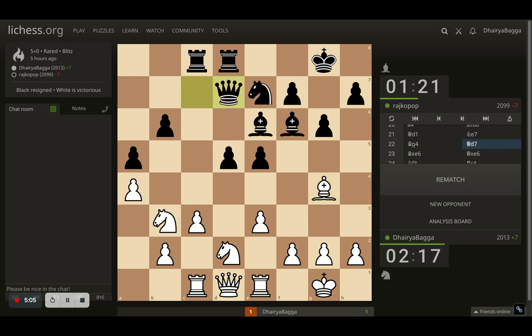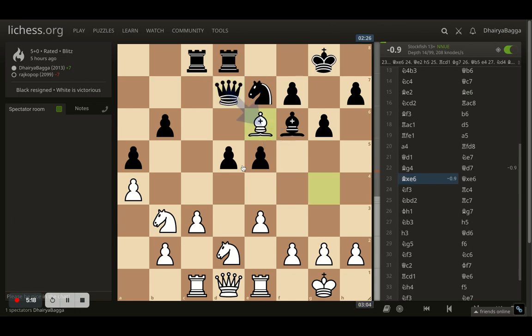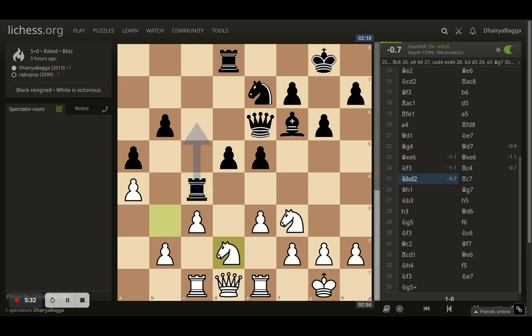Opponent plays queen to d7. We are close on time as well — 2 minutes 26 seconds against 3 minutes 7 seconds. Here I took, opponent takes back with the queen, and I went with knight to f3, just making sure that if the pawn moves forward, I have the open square again with the knight. Opponent gets rook to c4. I get my knight backwards onto d2, attacking the rook, also defending the pawn with the discovered move of the knight, which was being attacked earlier.